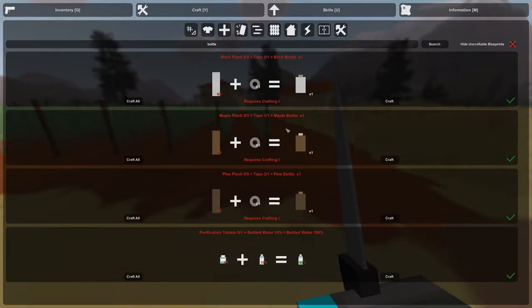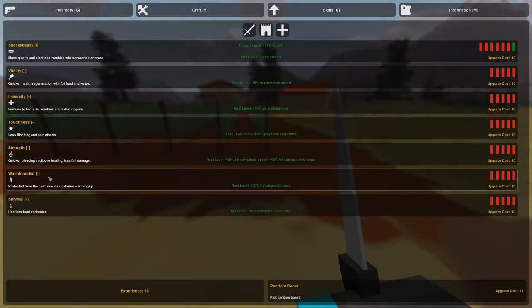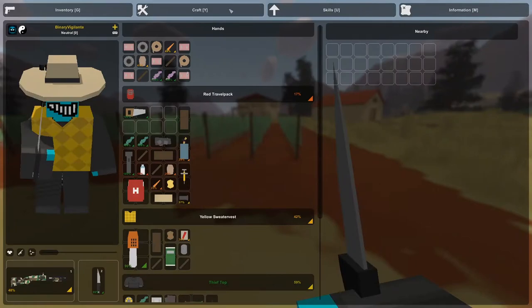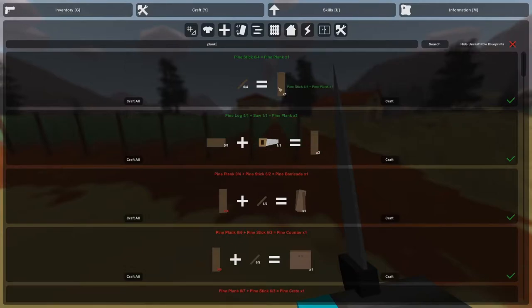In this case if we just search 'canteen' or 'bottle' — right here. So we can make a birch bottle, maple bottle, and pine bottle, and it requires crafting three, so we want to go into our skills and we want to look for crafting. It's gonna be right here — think of more advanced blueprints, costs 20 — we're gonna do that because we need crafting one. We now have crafting one. Go back into crafting, and as you can see the skill area is now green so it says hey, you can actually make this now — you just need the planks. So we're gonna make some planks real quick, search 'plank.' You can by the way make planks using sticks, but getting a saw is gonna be a lot faster.